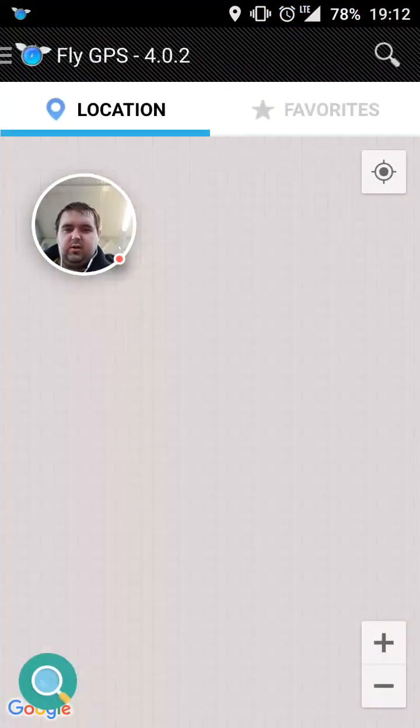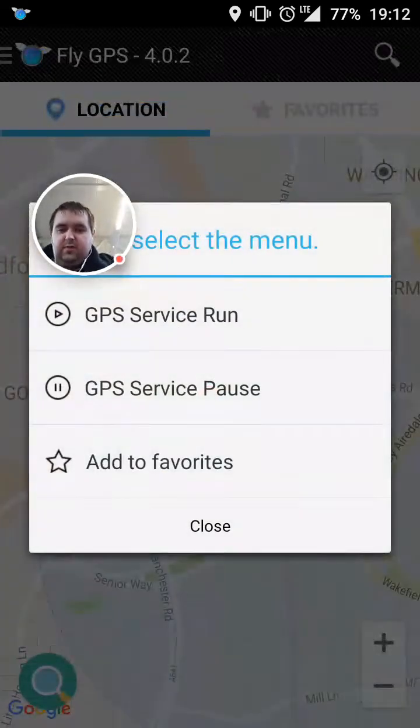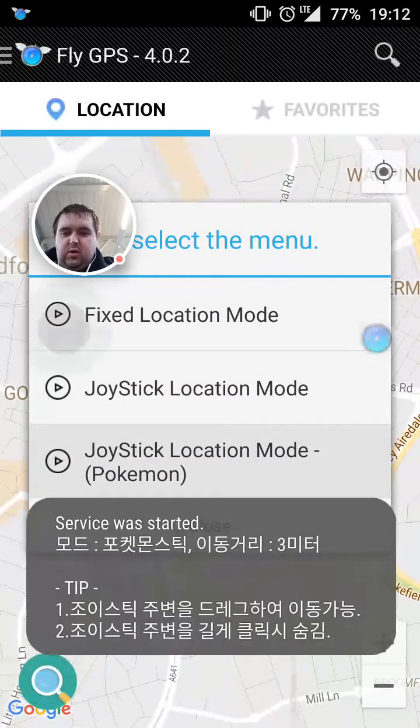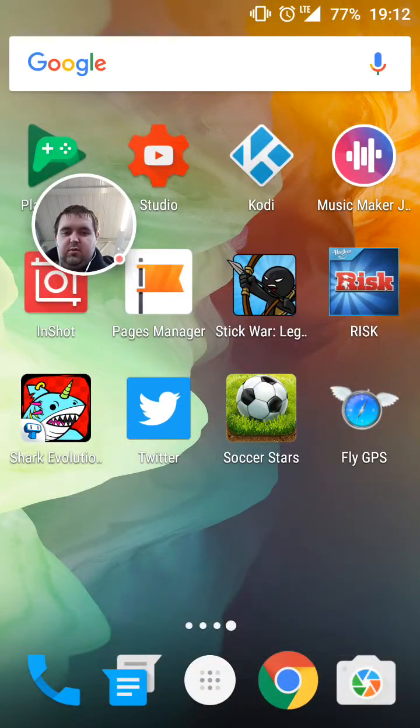Some people may notice that if you're on an Android device and for whatever reason the Fly GPS is not working, this seems the best way to get a fake location and joystick on it at the moment. You may notice it sort of does that and doesn't end up actually physically working for you.